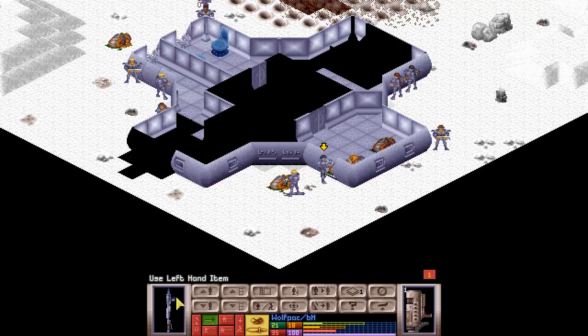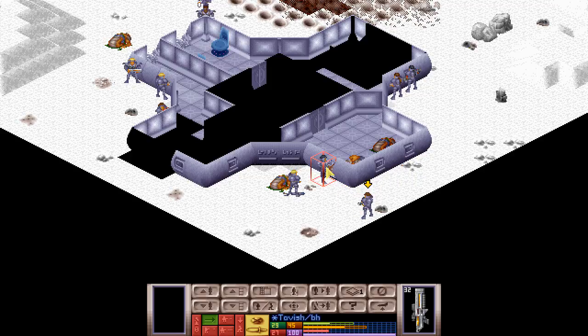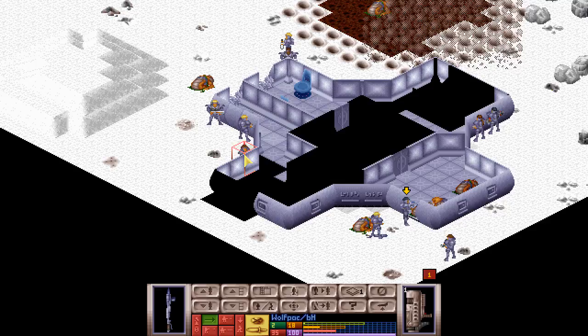There's one guy right there and we couldn't stun him. That was way too much — I shouldn't have done that. Face this way Horst, and Wolfpack, face that way too if we can — 27. We will try to kill him if he decides to come out. Yeah, that was really bad. Why did I do that?